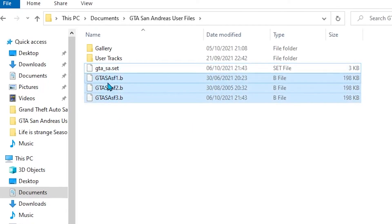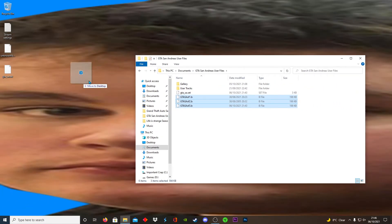Keep in mind, if you want to keep your save files, you can see them right here — I've got three. You want to copy them and drag and drop them onto the desktop so you don't lose them before reinstalling.